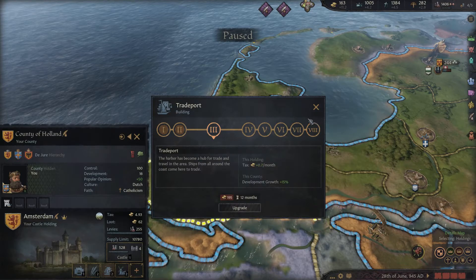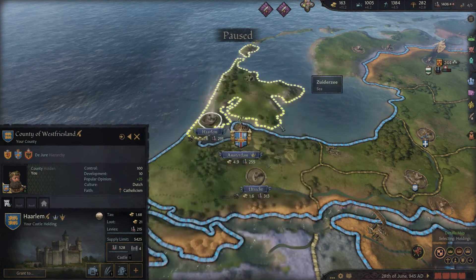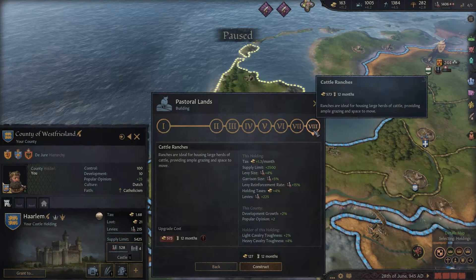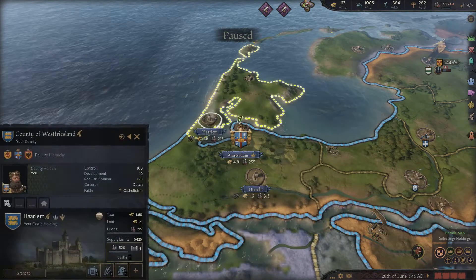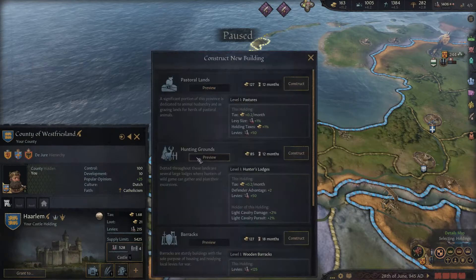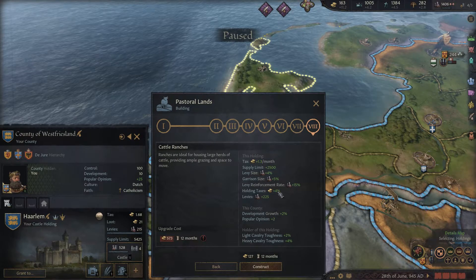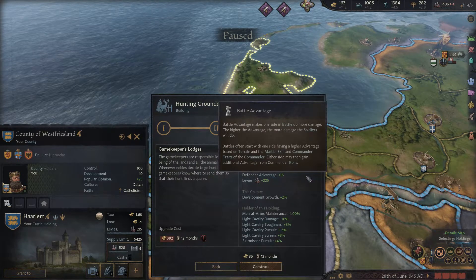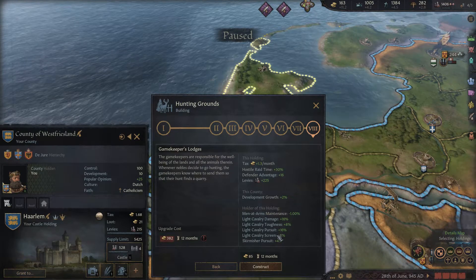Now 0.7 taxes, so it goes up by 0.2 and development growth five percent. But if I build here - I always get confused which one I like better, but I think it's Forestall Lands, because that's development growth plus two percent and popular opinion boost in the very end. Hunting grounds doesn't have that popular opinion boost, doesn't have a defender advantage. Normally I go for pastoral grounds because of the defender advantage, but we're growing tall this time.